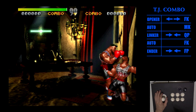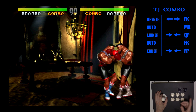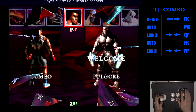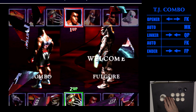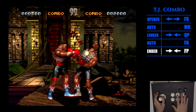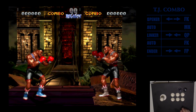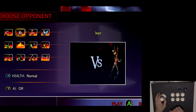When you do the linker, you're going to hold forward, press back quick punch, and then you need to hold forward again because his ultra is charged forward. So it would be: opener, auto, linker, auto, and then you do the ultra — it goes straight into the ultra. So definitely not the highest ultra you can do with TJ Combo, but that's going to be better than probably what you had going on, which was basically opener, auto, ultra. So let's run through some killer combos with some of the other characters.